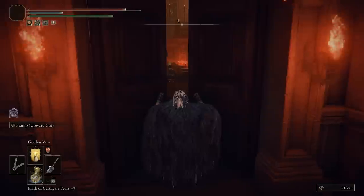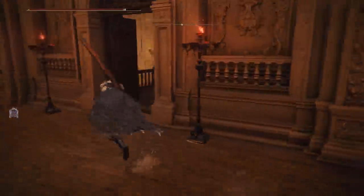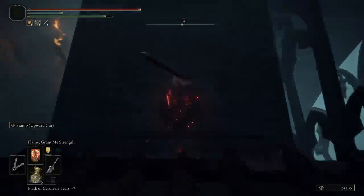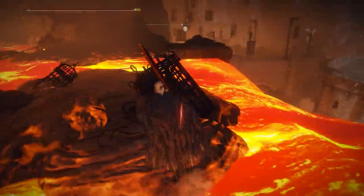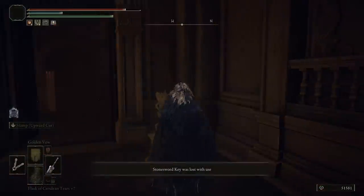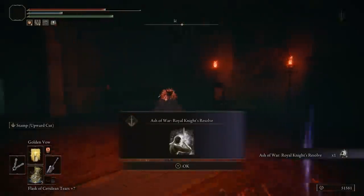To acquire this ash of war, you need to reach the fog room under the volcano manor. You start from the academy school house classroom site of grace and make your way down the wheel all the way to the abductor at the bottom, which will kill you and teleport you to the other side at the volcano. From there, make your way through the church, defeat a boss, go over the balcony, and reach the secret area. There will be some links in the description since this is a lengthy process.